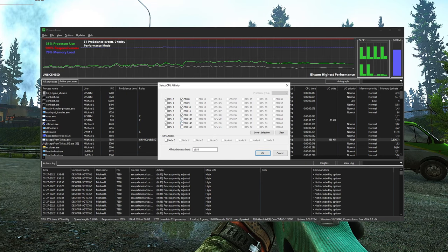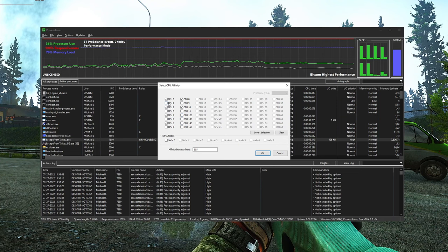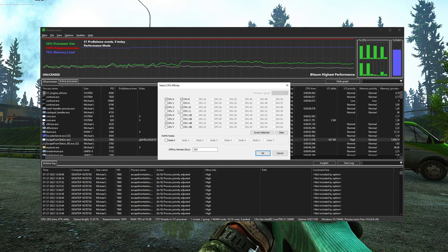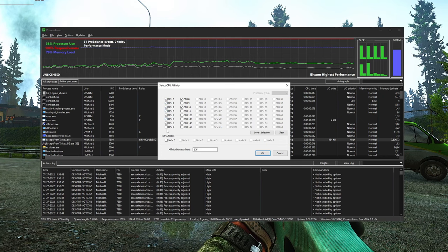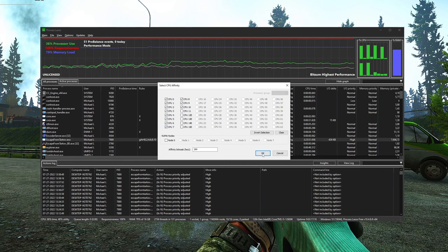For most of you who don't have an Intel 12th gen CPU, you'll probably just have the opportunity to turn on hyperthreading, or the logical cores. I'd recommend turning each one of these on and testing if this gets you any net gain in your performance.